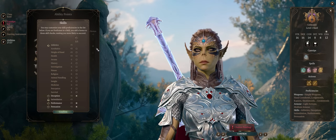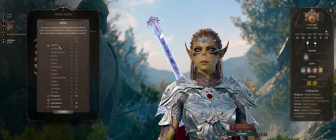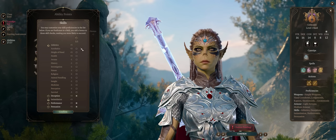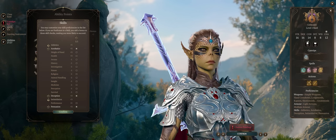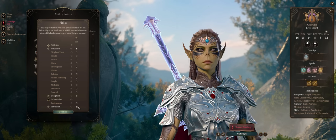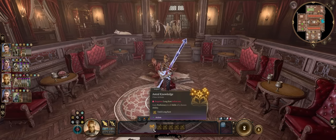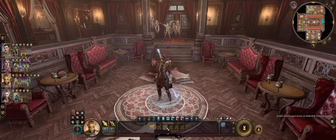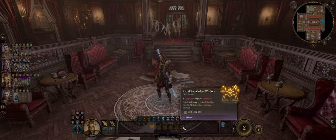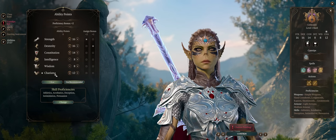Decent enough Charisma also helps with the dialogue checks, which means Lae'zel can work as your party face. She already has Athletics from her background to resist being pushed by enemies. I would also invest into Acrobatics. Just Deception and Intimidation are more than enough for other skills. By virtue of being a Githyanki, Lae'zel can acquire proficiency in all of the Wisdom or Intelligence skills for free, once per long rest — so you can even have her go with Performance if you want.